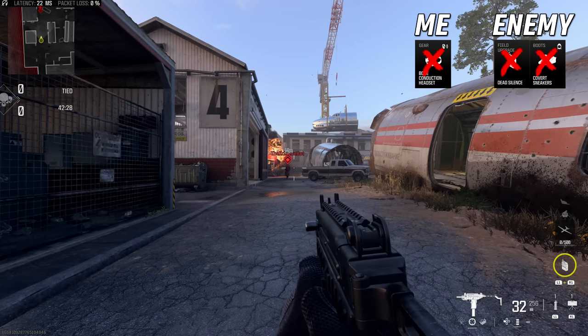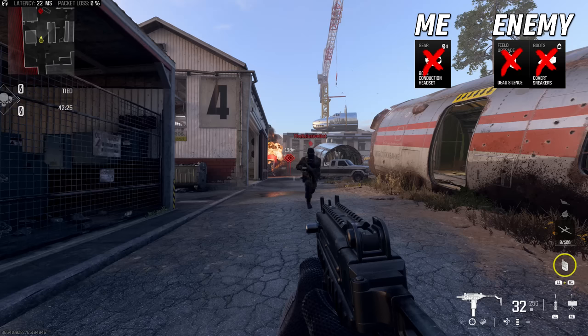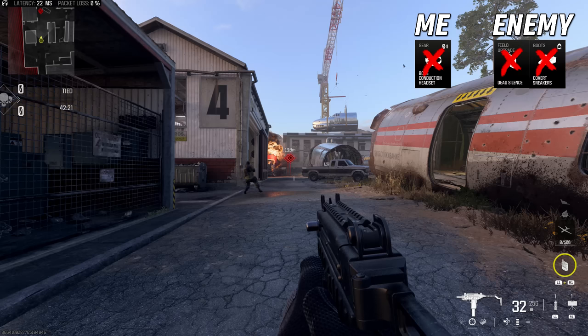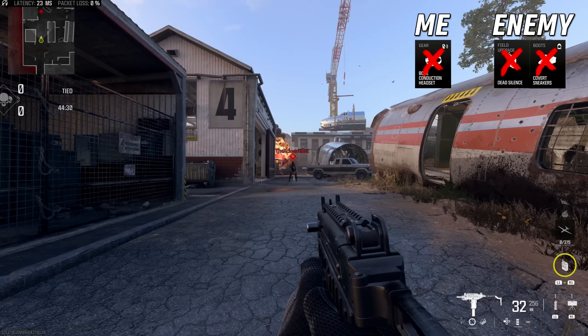Next, let's have a listen to the standard sprint in the same situation. This is not as loud as tactical sprint, but you can still hear it pretty clearly when the enemy is sprinting. I was able to pick up that first faint footstep at about 20 meters. Now let's have a listen to walking footstep audio — this is without aiming down sight and without sprinting, but walking at full speed.